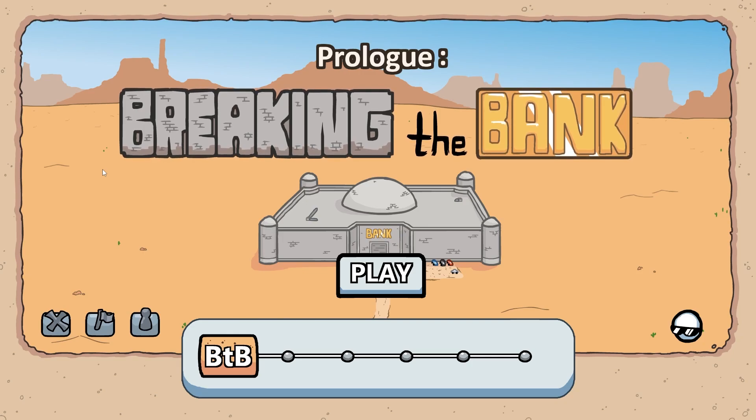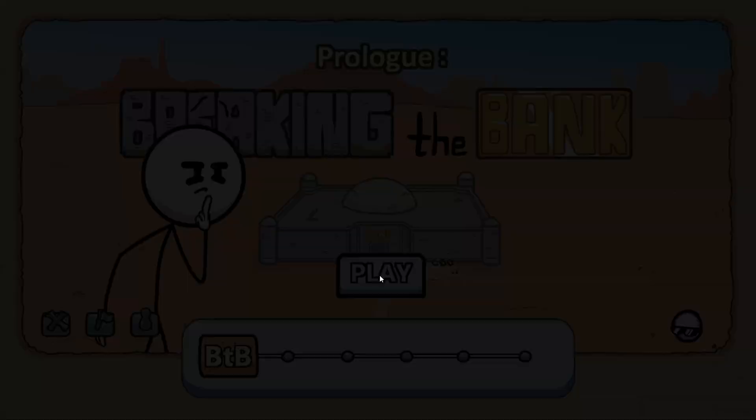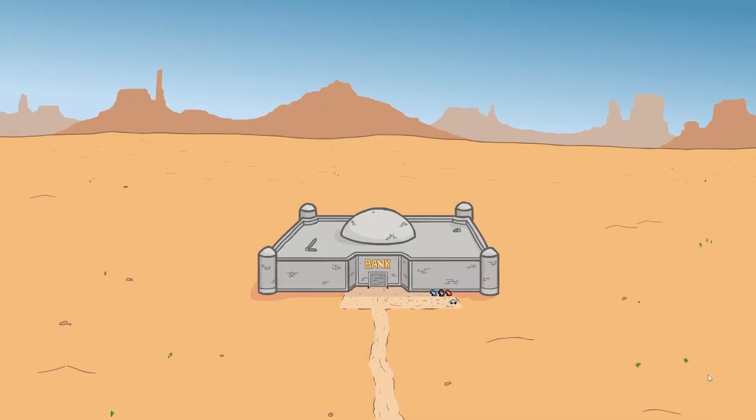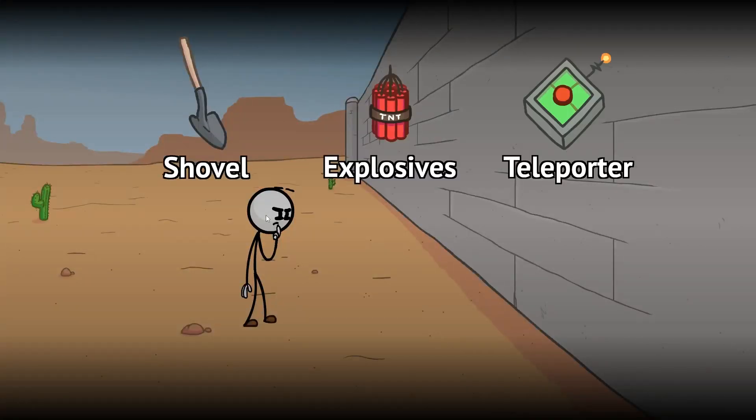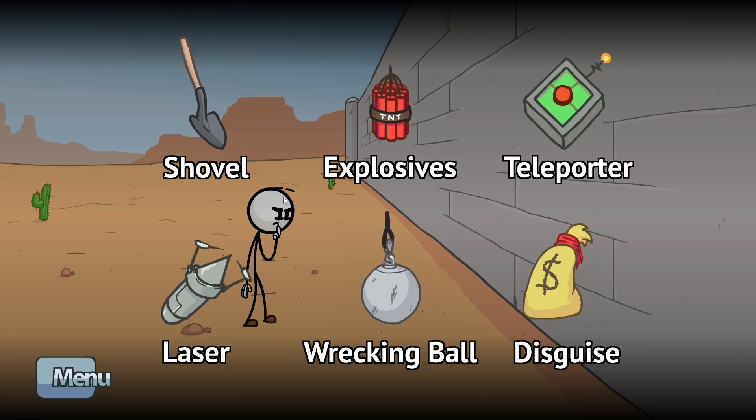So let's jump in. If I recall correctly, clicking on characters' faces gets their bio, which adds to your collectibles where you can read a little thing about them. Henry is a thief — Stickman is his last name — and we have a variety of tools to break in. When I did this for the Steamcember demo, I just happened to guess the correct answer on my first try.